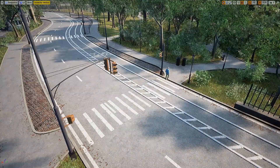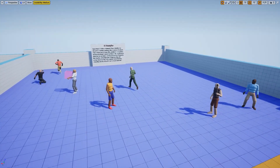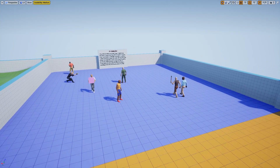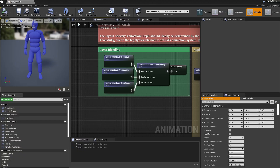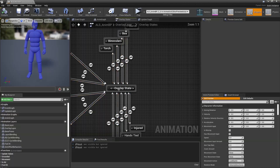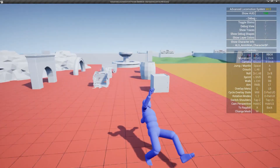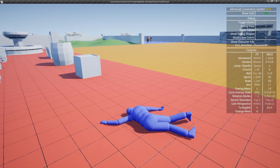Next I needed a character system. The Advanced Locomotion System was free and, despite being difficult to use, it provided so much functionality I couldn't pass it up. You get weapon animations, mantling, foot IK, ragdolling, and so many other features that I just had to have this pack.